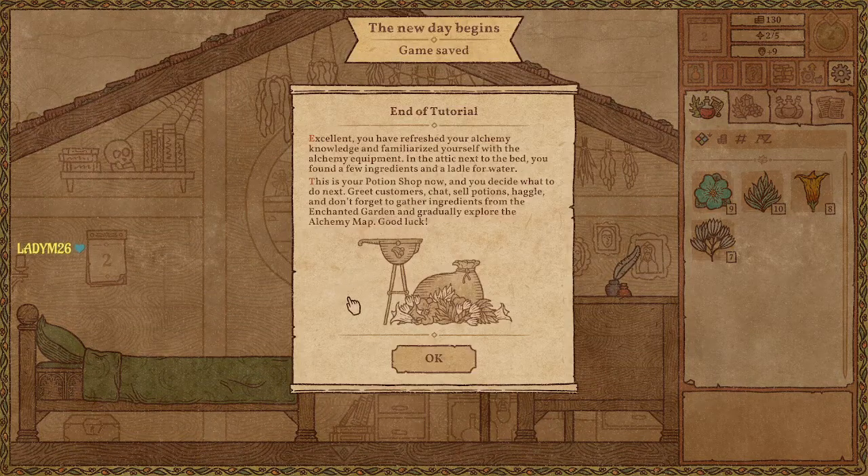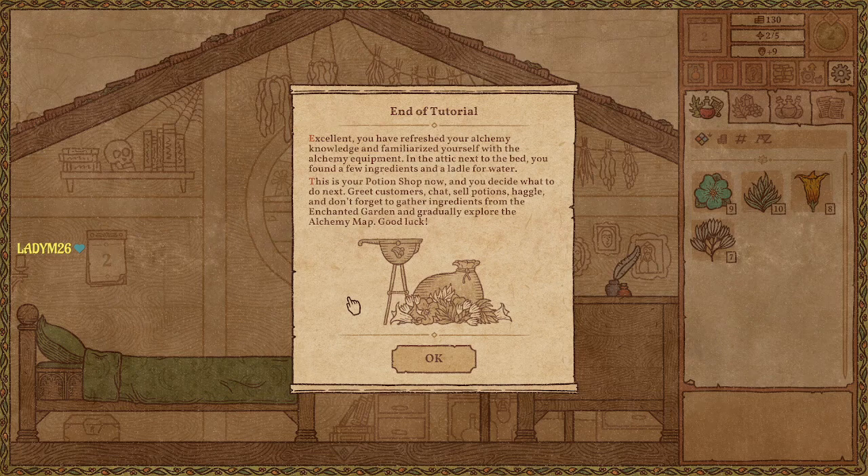End of tutorial — wow, that was short and sweet. You have refreshed your alchemy knowledge and familiarized yourself with the alchemy equipment. In the attic next to the bed, you found a few ingredients and a ladle for water. This is your potion shop now, and you decide what to do next. Greet customers, chat, sell potions, haggle, and don't forget to gather ingredients from the enchanted garden and gradually explore the alchemy map. Good luck.